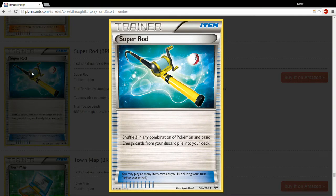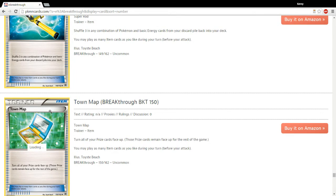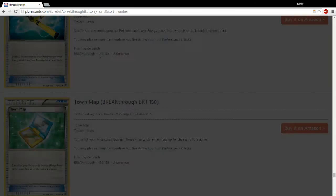Super Rod — great card, kind of a better version of Sacred Ash and cards like that. You get fewer cards but you get your choice, which is excellent. Town Map — again, great in the right deck, especially decks that really need to hit certain answers.